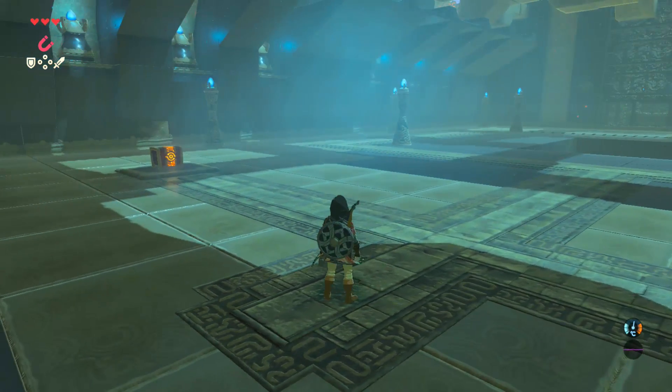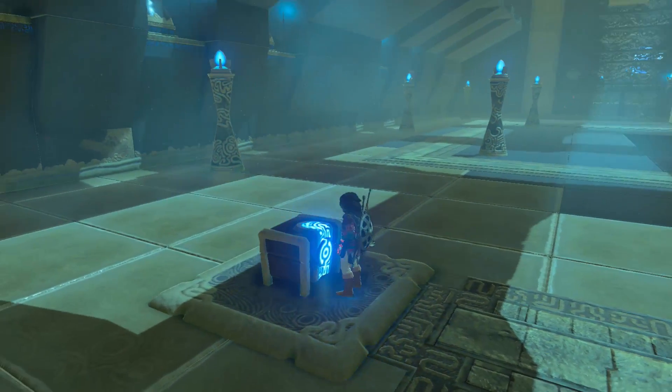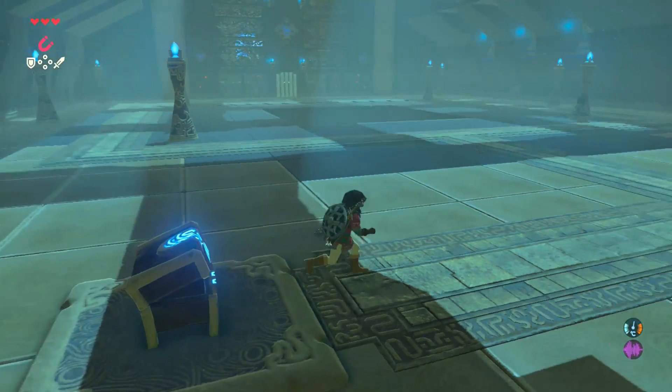Oh, there's two chests here. There's a chest here — I'll take this one first. What could it be? It is an eightfold blade, a single-edged sword traditional to the Sheikah tribe. Forged using ancient technology, it just may be among the sharpest conventional weapons ever made. Okay, that's pretty cool.